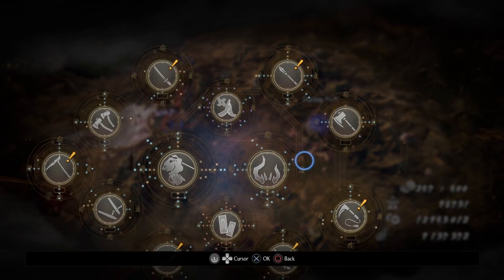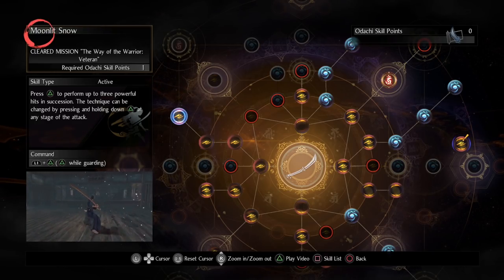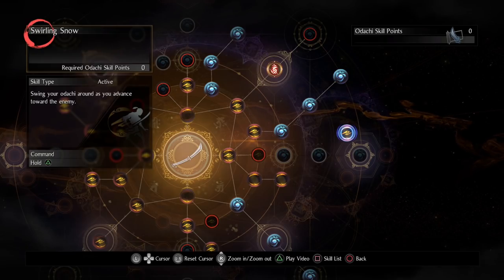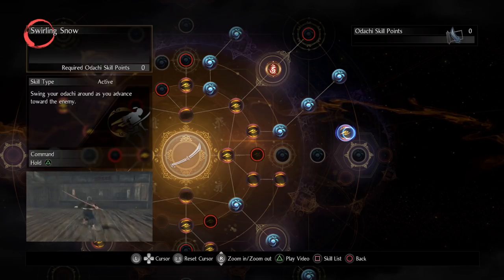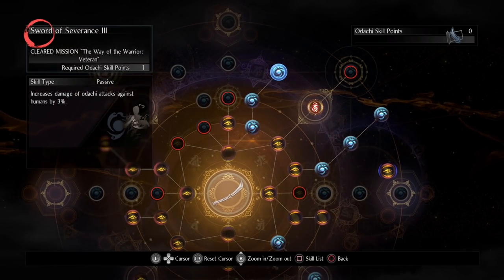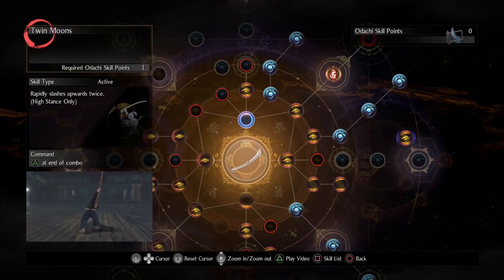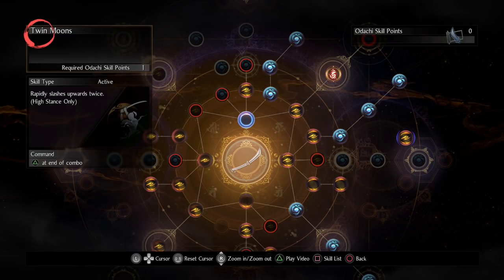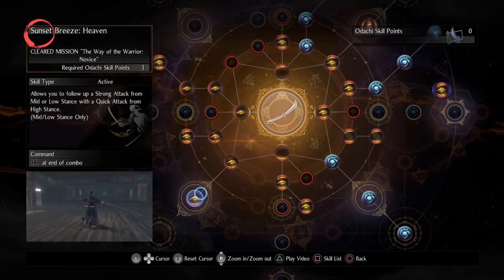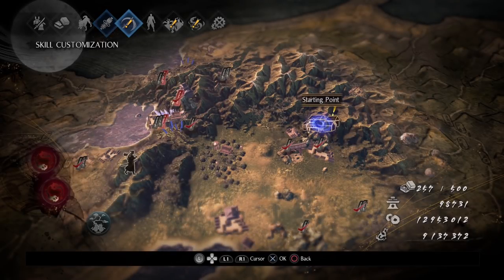The most important skill in this build is my favorite in the odachi tree: Moonlit Snow. We'll use this in high stance to absolutely decimate enemies. We also farmed the unique skill Swirling Snow from the odachi ball, which lets us apply elemental effects very easily. It costs a lot of key especially with rage, but most things die before we run out. Beyond that, pick up Relentless to boost key, bonus damage against humans, Twin Moons and Devastating Rush in low stance. We'll use Swirling Snow and Twin Moons to end high stance combos with a big focus on dumping out skills.